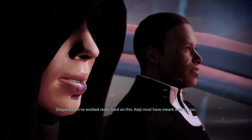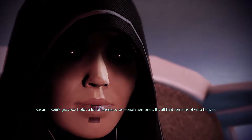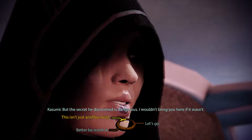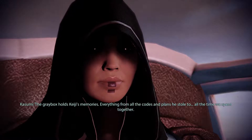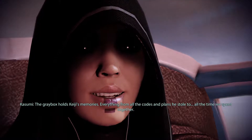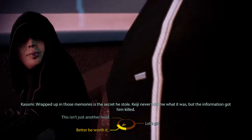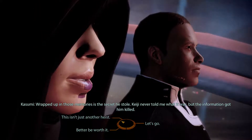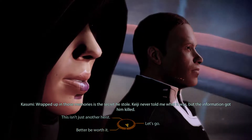You've worked really hard on this — KG must have meant a lot to you. KG's Greybox holds a lot of priceless personal memories — it's all that remains of who he was, but the secret he discovered is dangerous. The Greybox holds KG's memories: everything from codes and plans he stole to all the time we spent together. Wrapped up in those memories is the secret he stole — KG never told me what it was, but the information got him killed. So we don't know what it is, but we are going to ruin someone's day — someone who is not a very good person.